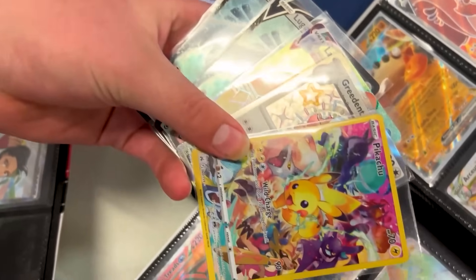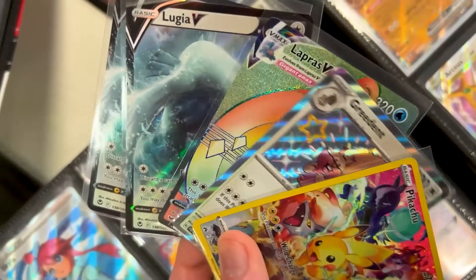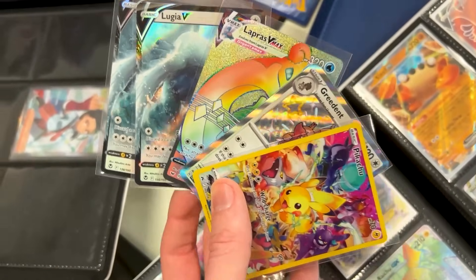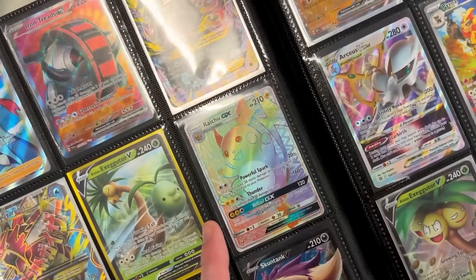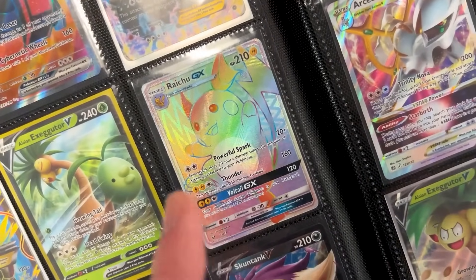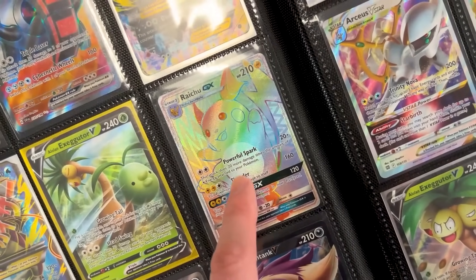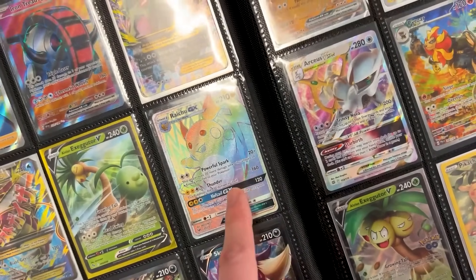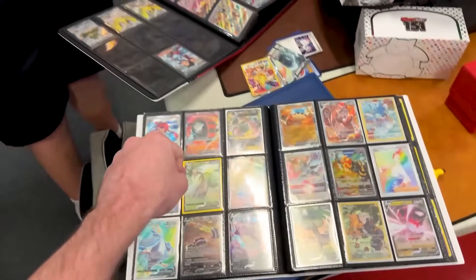So what cards did you pick out from the binder? We got the Pikachu Secret Rare, a Shiny Greedent, the Rainbow Lapras, and two Lugia V. And I actually need one of the final cards for Shining Legends — this Raichu GX Rainbow Rare. I think I'm missing literally like two cards from this set: Raichu GX Rainbow Rare is one, and Rainbow Rare Entei GX is the other one. So all of those for that Rainbow Rare Raichu — do we have ourselves a deal? Boom, it's a deal.